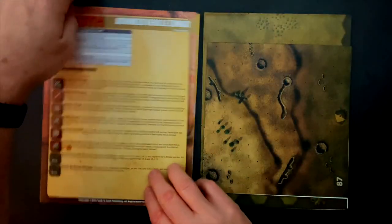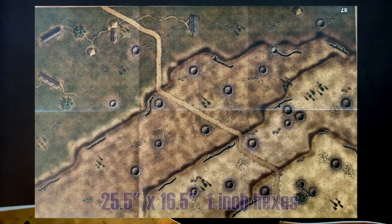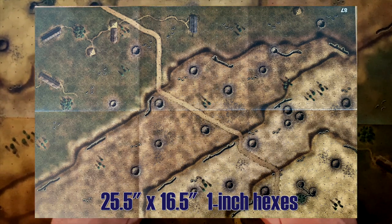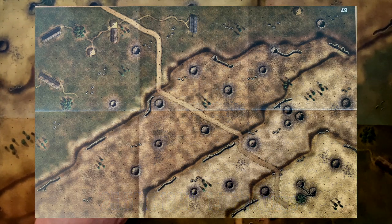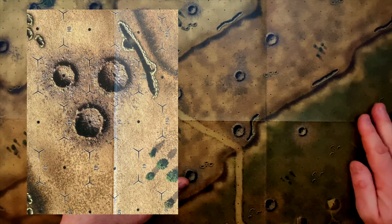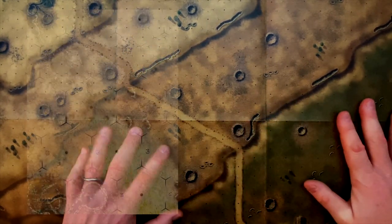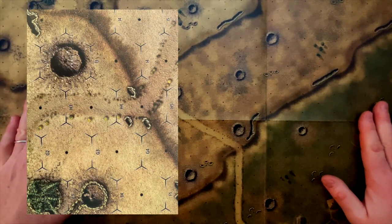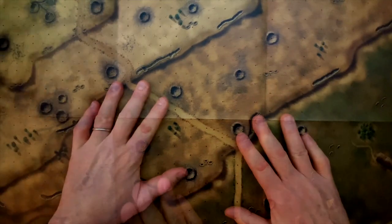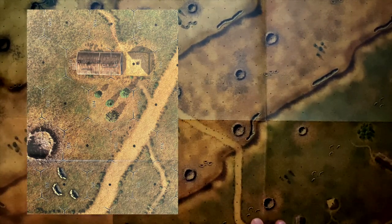We get two maps — these are larger paper maps. The first one is 25.5 inches by 16.5 inches, printed on a thicker vinyl paper, which makes sense for a larger map. We've got some villages, trails, roadways, some changes in elevation, craters, and largely wide open spaces — lots of room for tanks and infantry to maneuver. Mobility is key for this one. The craters follow core module rules, so nothing unique about those for this particular system.